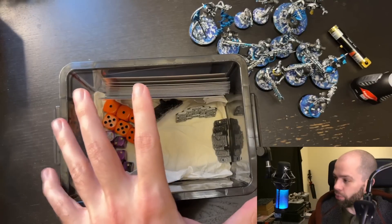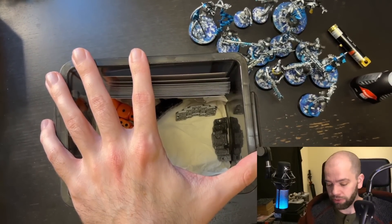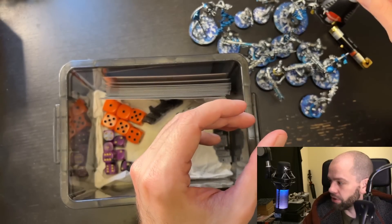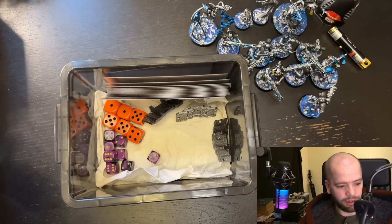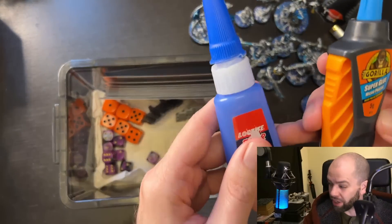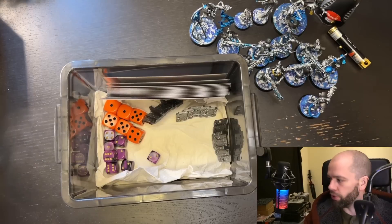Super glue. As you can tell from the way that I pack my models, at some point I might break a model. I like this super glue — it's just a standard Loctite gel glue. You've also got some Gorilla Glue you can use, or some runny glue. Personally I prefer the gel, but you do you. Just something small that you can fit in there.